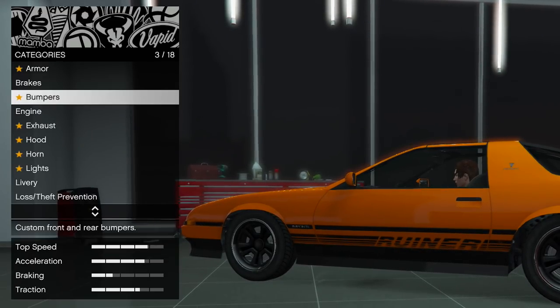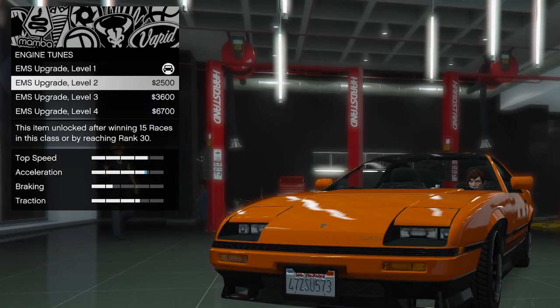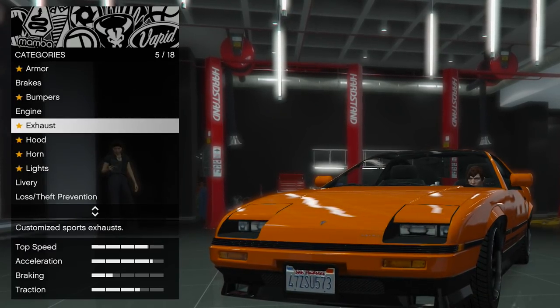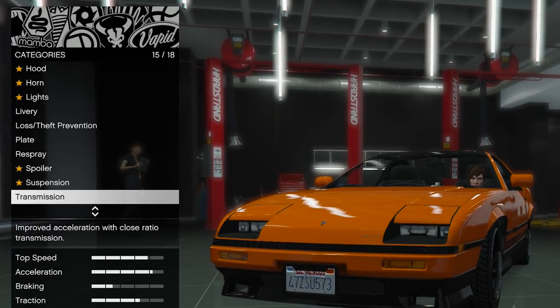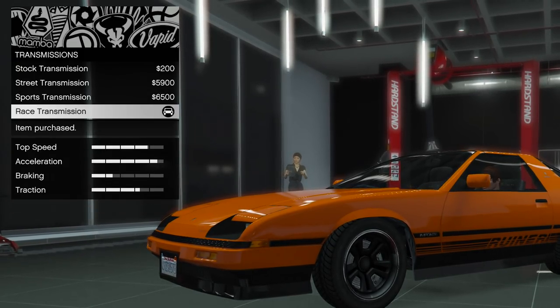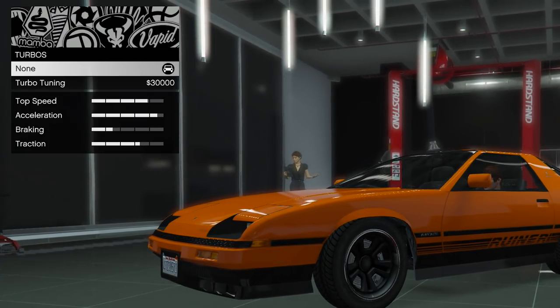You need the maximum level available for each for the best performance, and even if the stat bars in Los Santos Customs are already full, you'll still gain a benefit. For example, engine level 4 will give the car a higher top speed and better acceleration than engine level 3, even if the acceleration bar in Los Santos Customs is already full and nothing is happening with the top speed bar. Just don't trust those bars — they're completely useless.